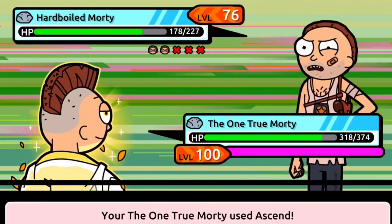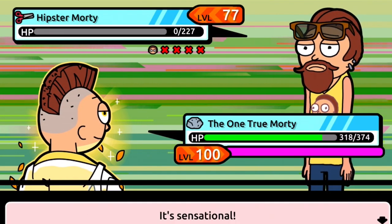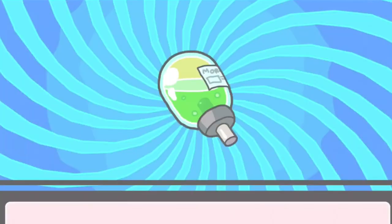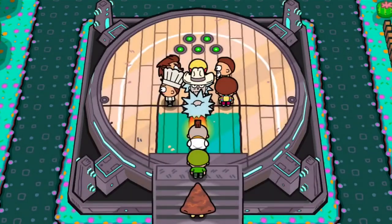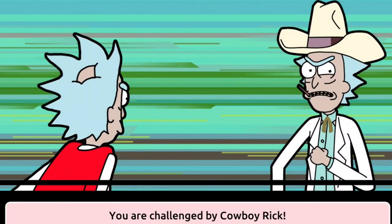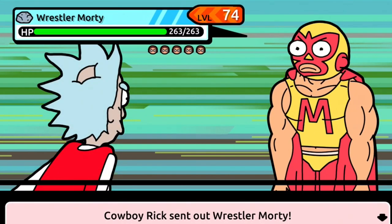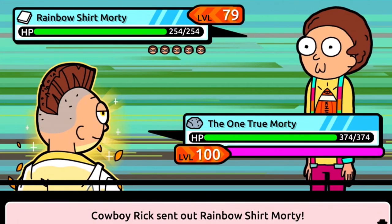Once I kill enough trainers and get enough schmeckles I will get his attack up to 1000. Loot box luck — no. We are currently at six coupons. I don't really know exactly how we got that many, but I am saving up for a 10-coupon Rick. Tell me in the comments down below who you want me to get once I get to 10 coupons.